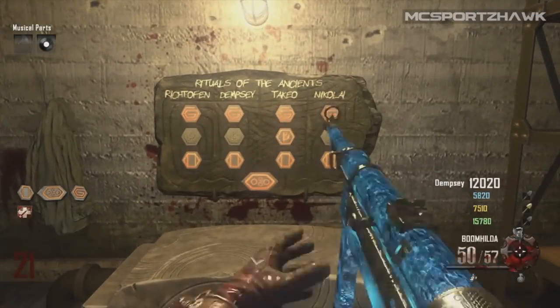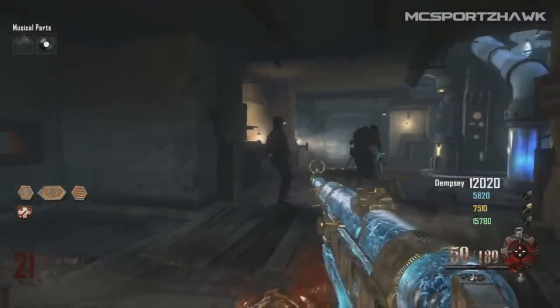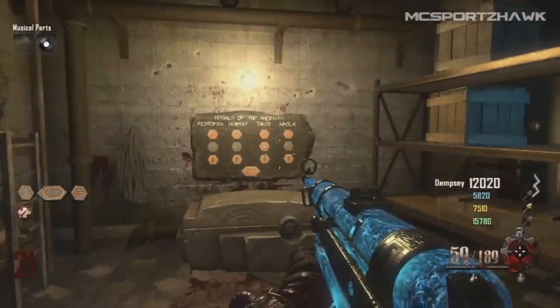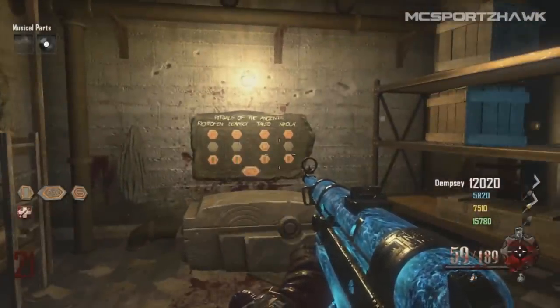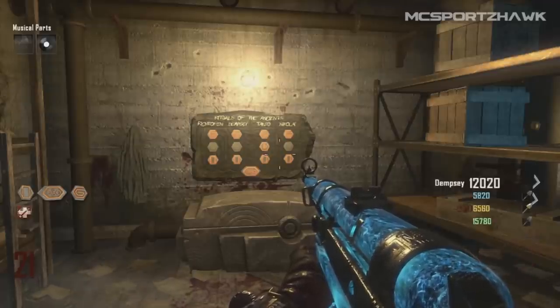So you can see right here there's this box. It's called the Ancient Tomb. It's like a challenge box and basically each of your players can do these three challenges. There's actually a four-team challenge you can do at the bottom there. The three challenges are: you can spend 30,000 points, you can get 115 headshots, and you can activate all six generators.